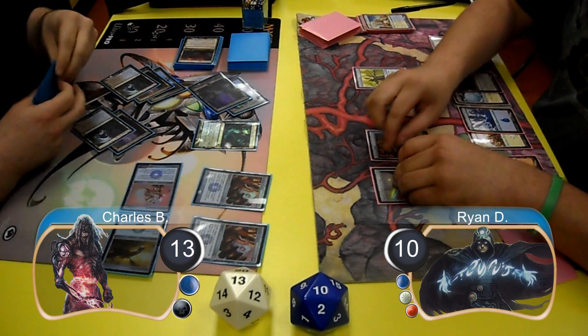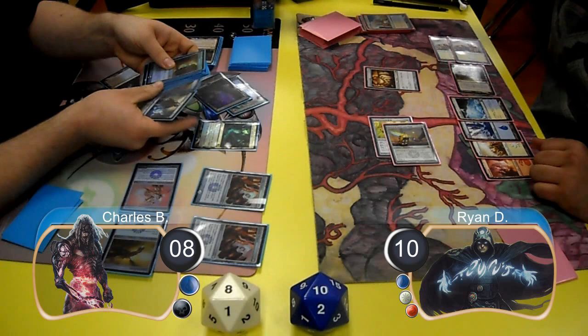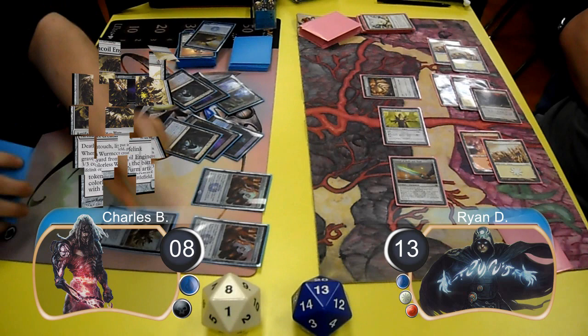For Ryan's next turn, he equipped his sword along with his Life Staff to his Wolf and then attacked for 5 damage, taking Charles down to 8. Charles also had to mill 10 more cards off the top of his library and Ryan got another Wolf token. However, it didn't matter because post-combat, Ryan cast another Day of Judgment to wipe the board and gained himself 3 life going up to 13.